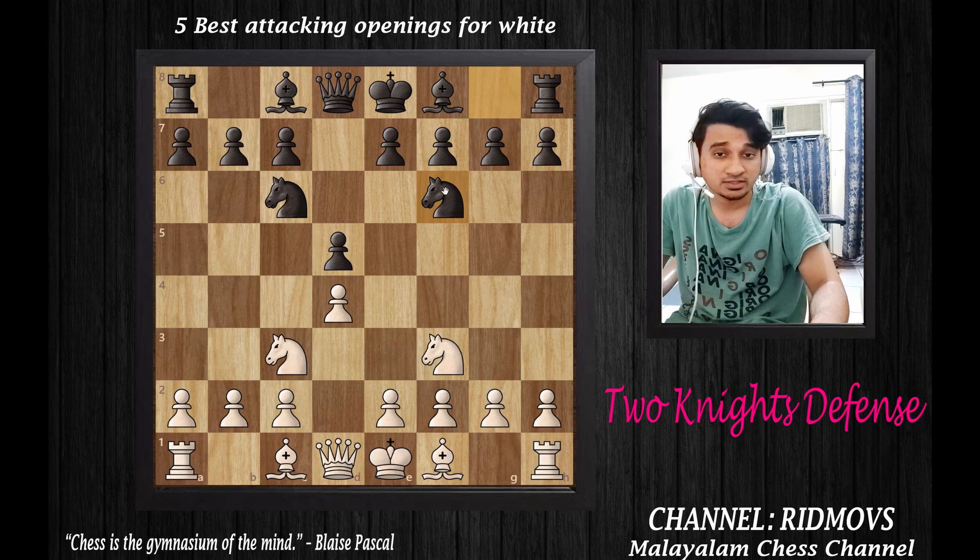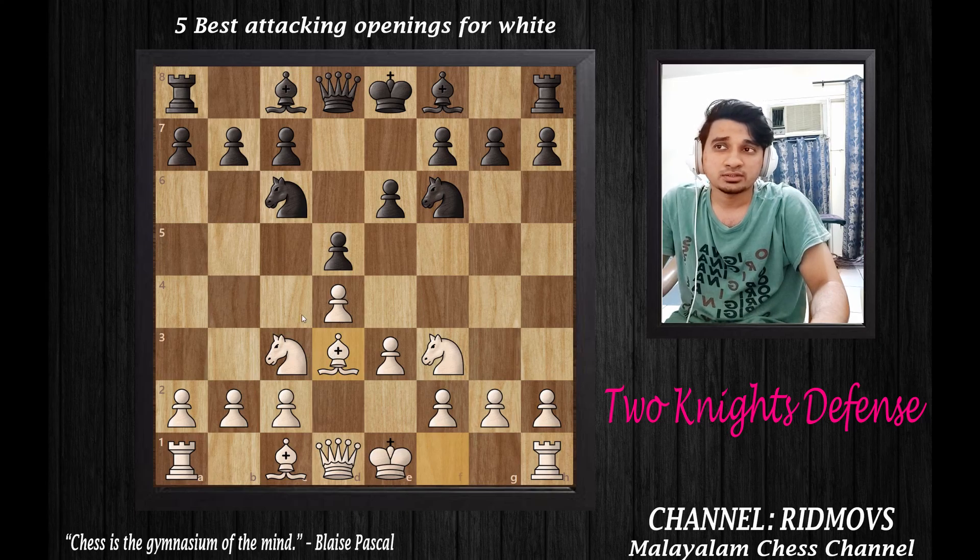The knight is developed to F6. Then E3 is supporting. Bishop plays to D3. The main aim of the Two Knights Defense is that the knight is attacking. You can play castling privilege on the Black-hand side. This is also called the Berlin Game in some variations.